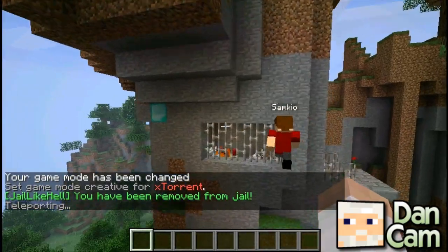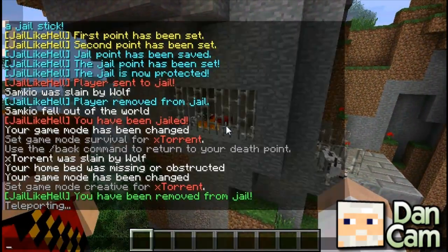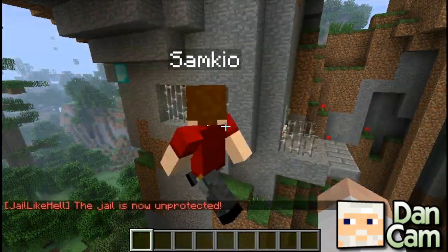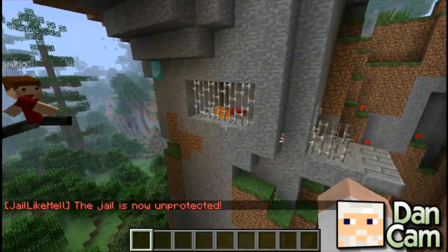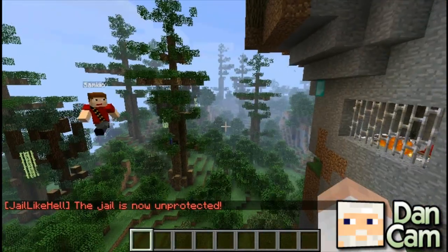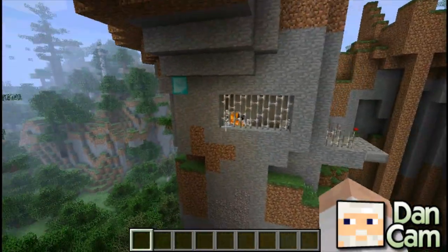If you want to modify the jail, you have to un-protect it first. So you just do JLH unprotect, and that will allow you to edit the jail — like add a new bed or whatever. You could also make the jail bigger of course. This is only a small one just to demonstrate, but if you actually wanted it for a server you'd probably make it a lot bigger.